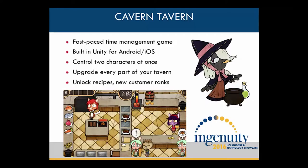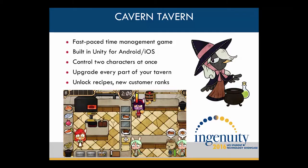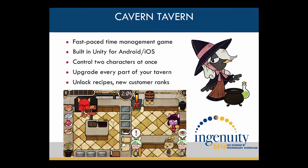They have different capabilities but they have to work together if they want to beat the game. Cavern Tavern is all about upgrades. As you beat the levels and earn money from profits, you can use that money to upgrade your tavern — such as upgrading your ingredients so you can charge more, how your tavern looks so your customers are happier, and your cooking tools so that they work better.